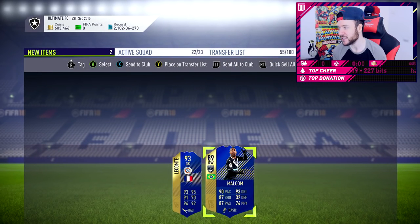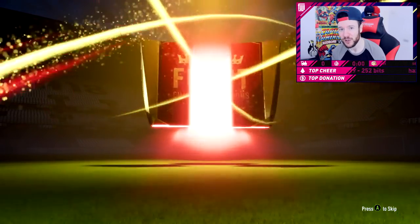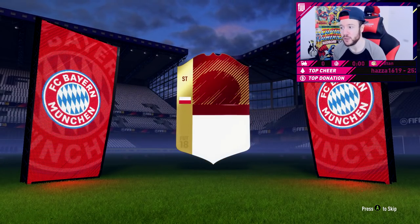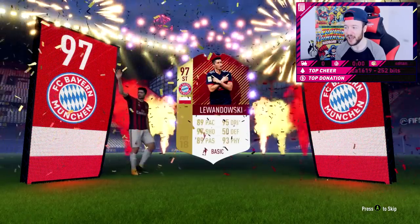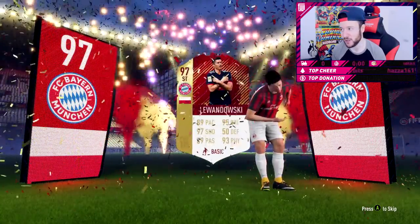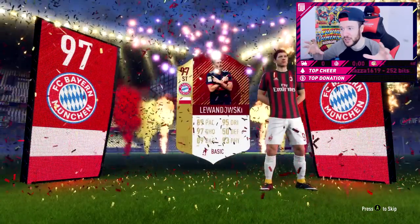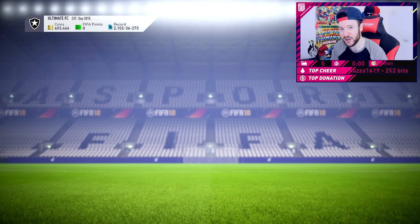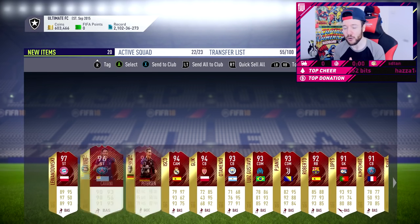We'll speak about that in a second. From the next pack it was the Team of the Season Elite 2 pack and we got the French goalkeeper — nothing too special, but it's someone we can sell on or use in future SBCs. My squad rating is 194, and to get into the top 100 it needs to be 196 or 197. By grinding out Foot Champs to get these Team of the Season cards, we're going to be able to achieve it.